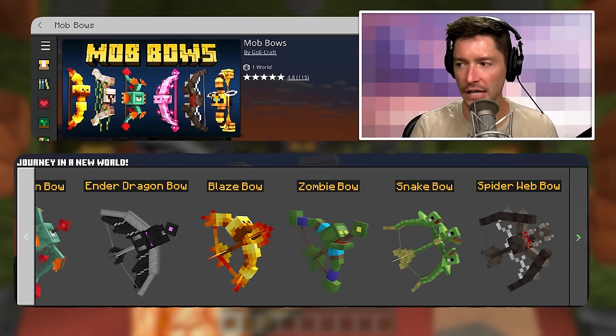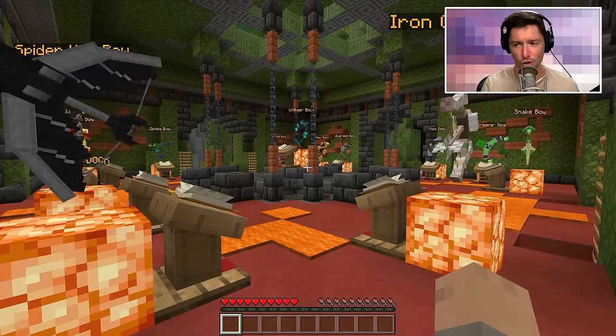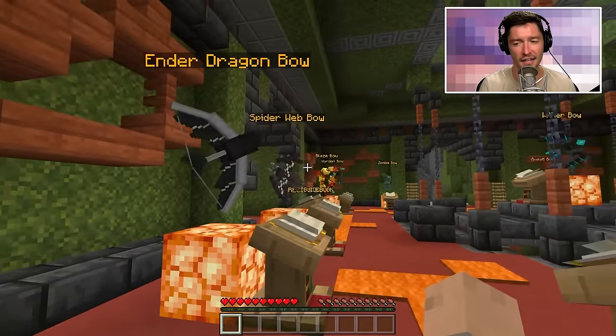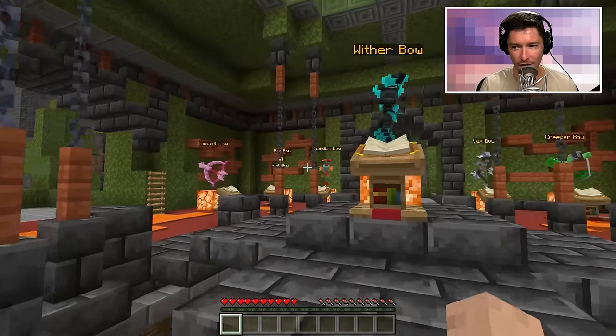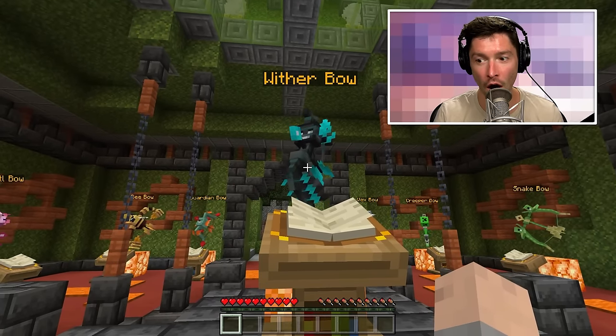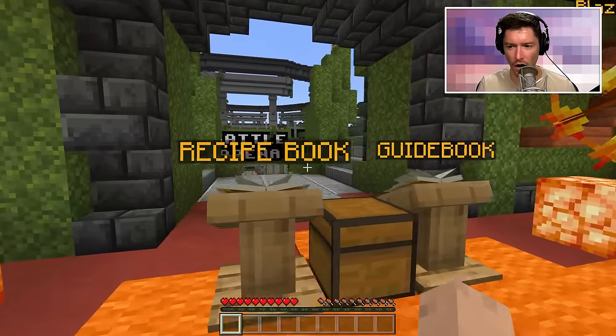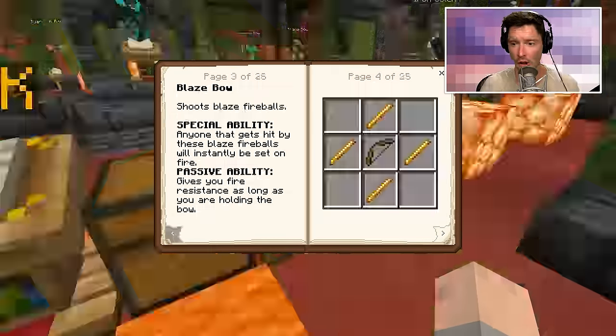This is available in the Minecraft Marketplace for 490 Minecoins or two dollars. And I see this is the start and I'm getting a little preview of all the different bows. There's a wither bow — oh my gosh. It says recipe book, guidebook — I need both of these books.